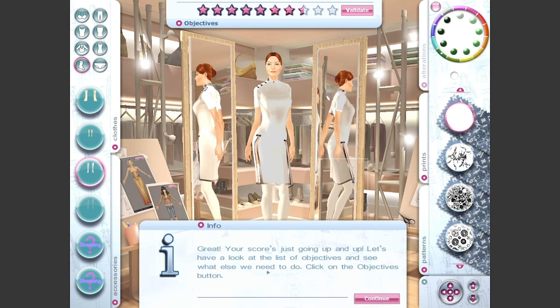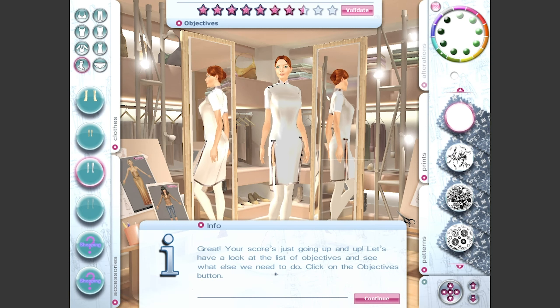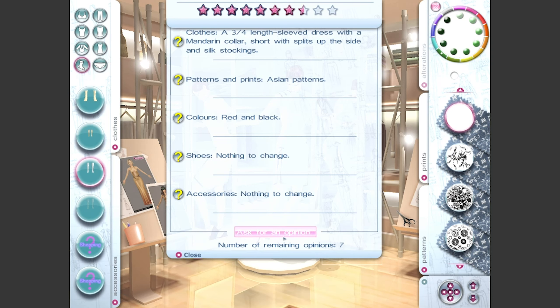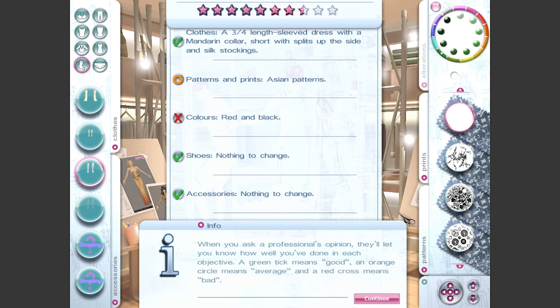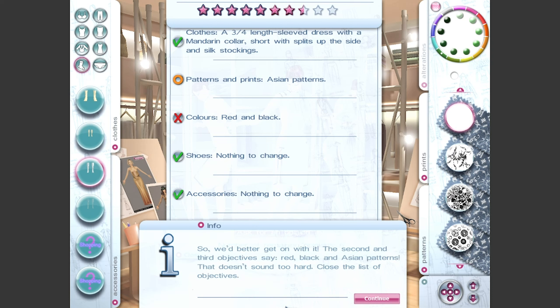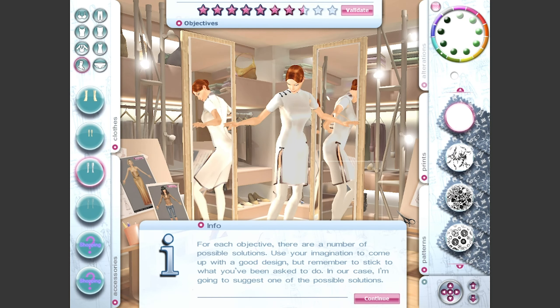Your score is going up and up. Let's look at the list of objectives and see what else you need to do. Ask a professional what they think of your work — click on 'ask an opinion.' Seven opinions remaining — I'm gonna listen to seven people tell me what a woman should do, no thanks. When you ask a professional's opinion they'll let you know how well you've done — a green tick means good, orange means average, red means bad. The choice of cloth is perfect. However, the choice of patterns and colors is bad — as expected, we haven't chosen those yet. The second panel objectives say red, black, and Asian patterns.